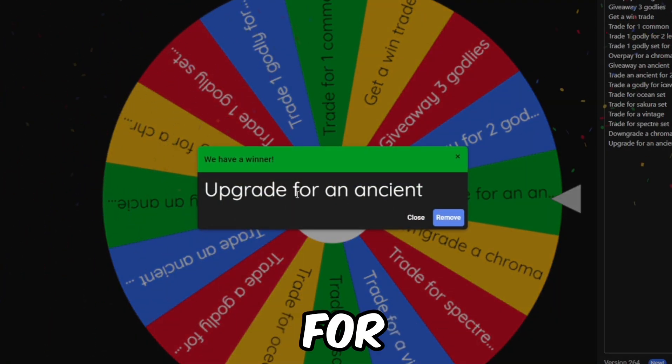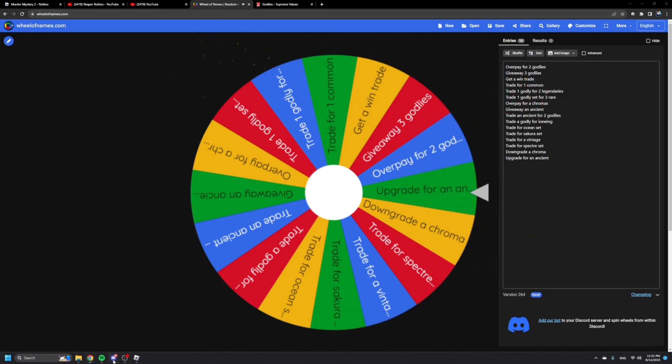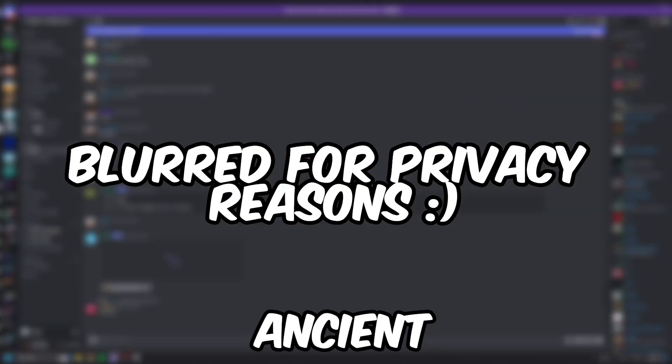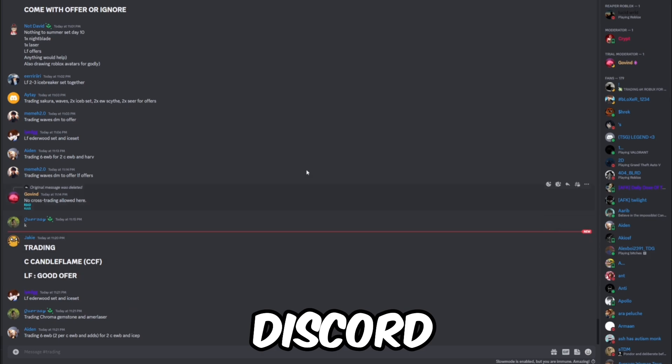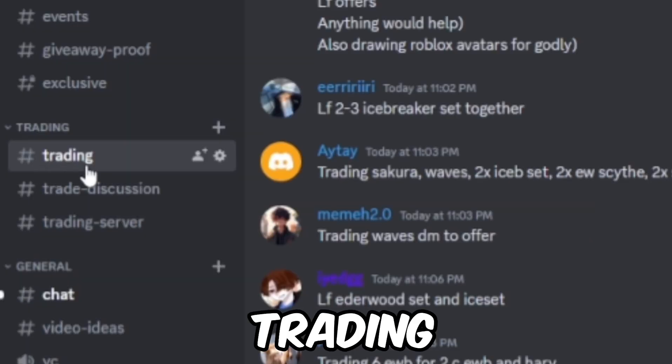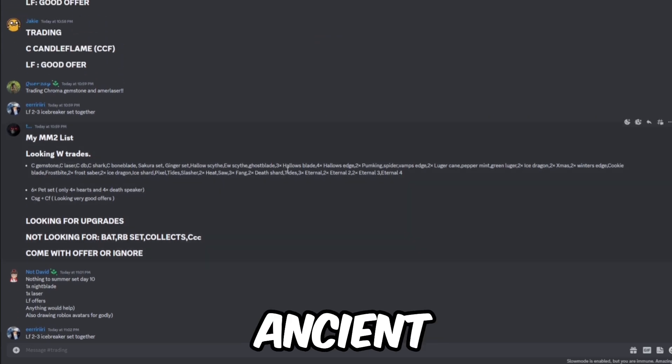The wheel landed on 'upgrade for an ancient,' so I will have to trade a few of my items for one ancient. I'm in my Discord server right now at the trading section — let's find someone who is trading an ancient.